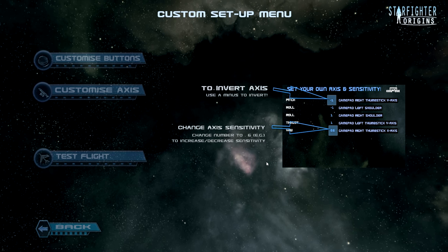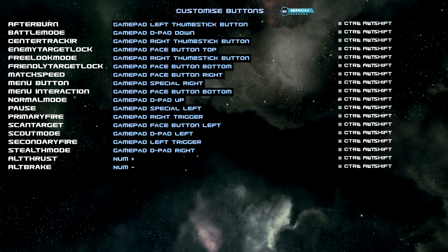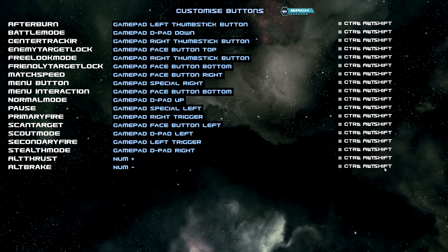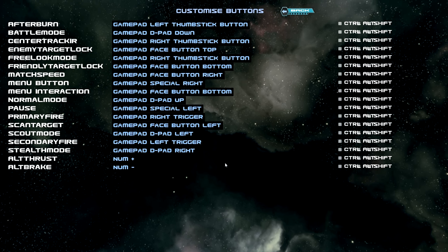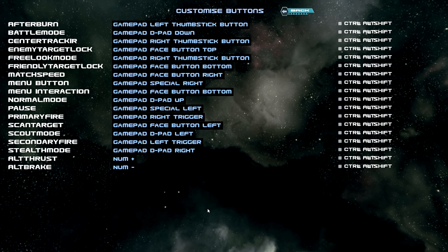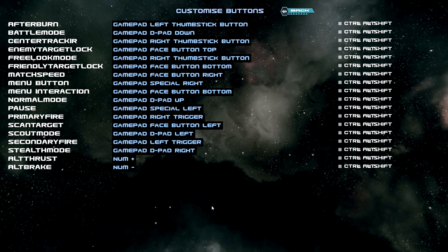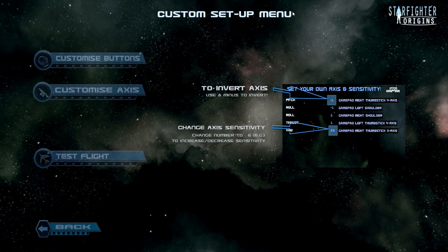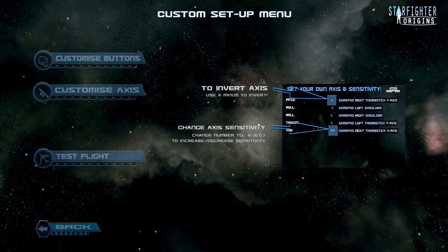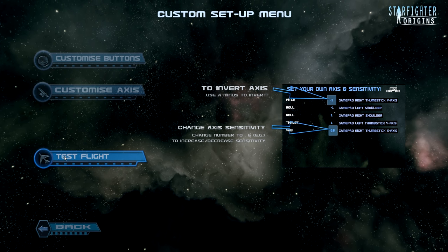I can deal with thrust and strafing being on W, A, S, D keys — I expect that. But the fact that this game has all the weird buttons everywhere, using control, alt, and shift as extra modifier keys, and it just doesn't do a very good job of it — especially because the mouse support is so absolutely lacking. That is my big gripe regarding keyboard and mouse control.